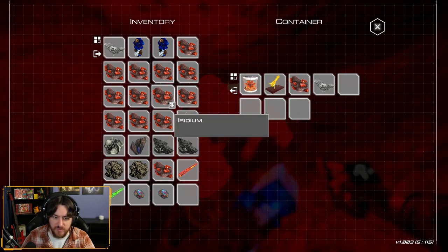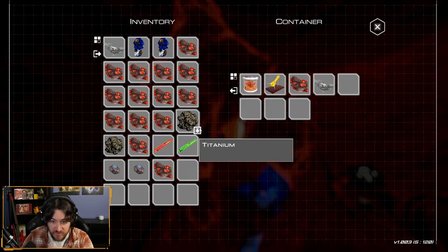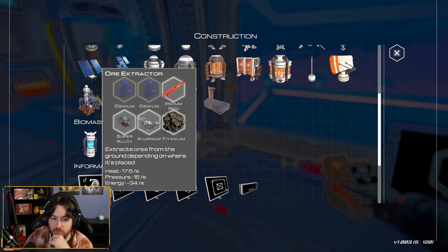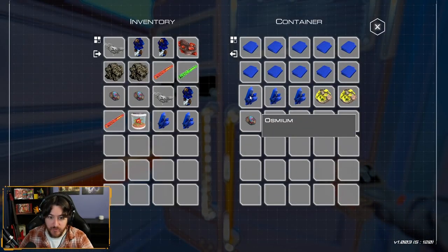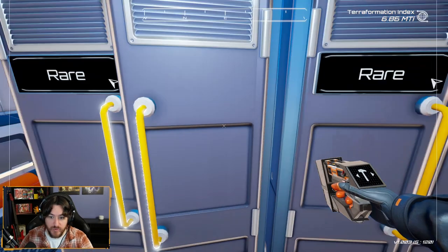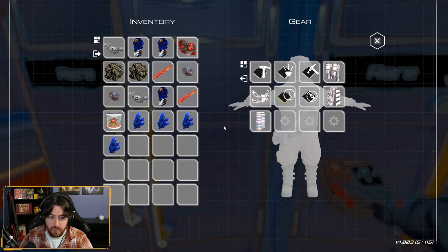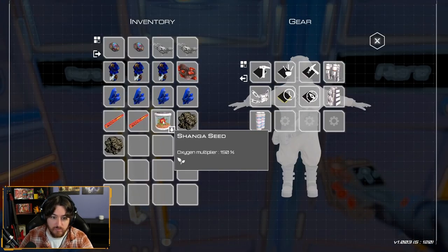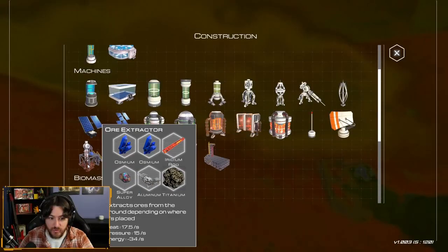All right, so we could drop some iridium — actually we're not gonna drop the iridium, that's a good chest find. We'll drop all the other stuff though, all the basic materials. That is huge. Our thing we want is drills, which is going to require stuff we currently have. So this is going to be two drills worth. We need two iridium rods — which we have — two aluminum — which we have — and two titanium — which we have. Awesome. We're gonna put these two drills close to each other.